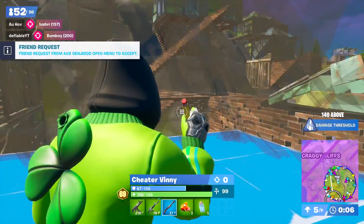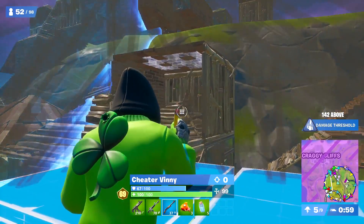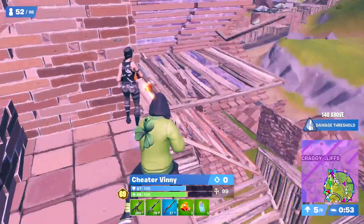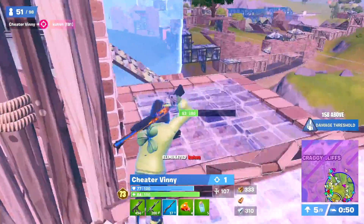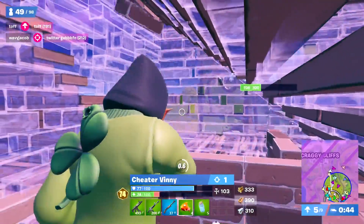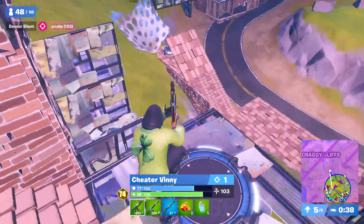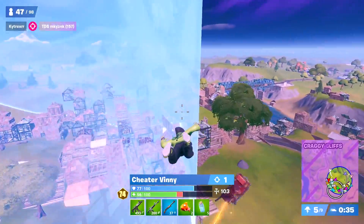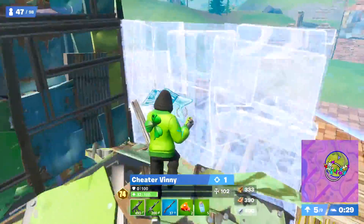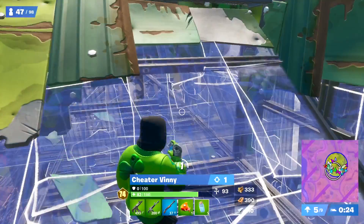Next up, we have Cheater Vinny, who plays on NA West and placed 47th. He was using the Mesmer with the Rainbow Clover and the Merry Mint Axe. I saw a few of his combos and they were all pretty good — I don't know if this guy is a cosmetic fan, but there's nothing wrong with this one. It's one of the only male skins, if not the only male skin in this video. The Rainbow Clover and the Merry Mint Axe are an obvious pick, but this one is definitely dope. It goes to show you can use male skins and still play pro.